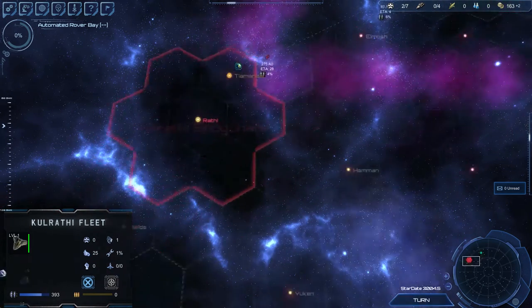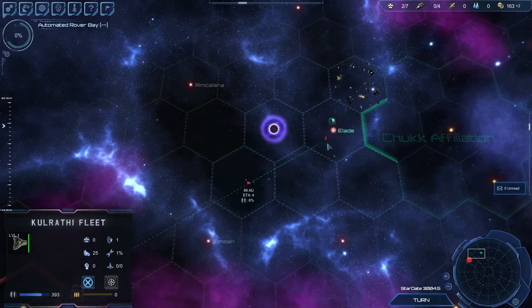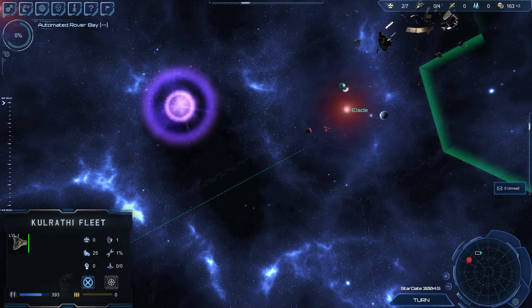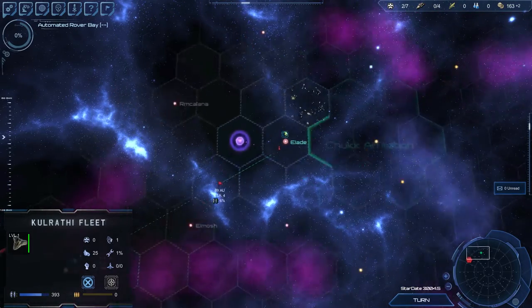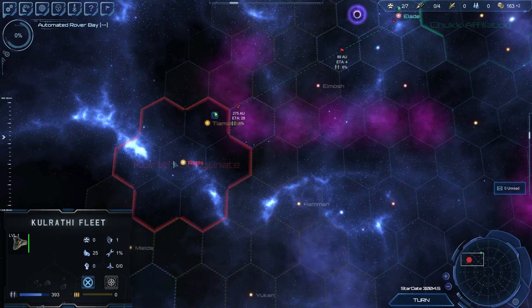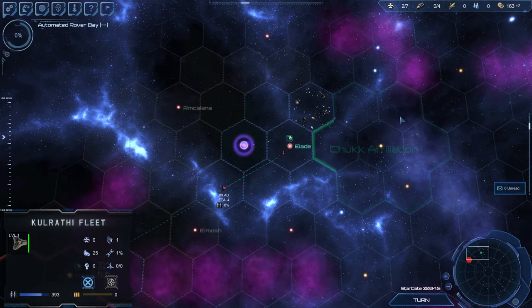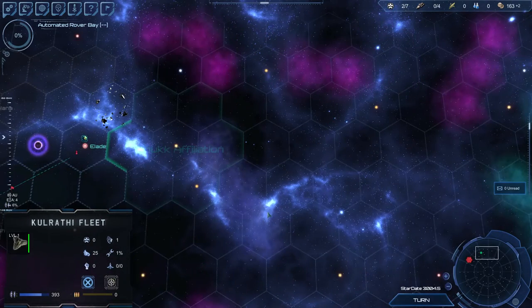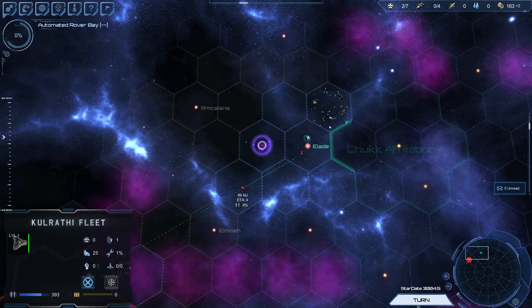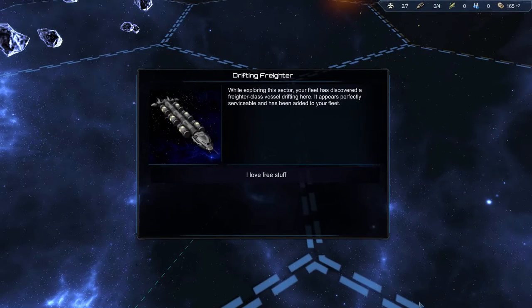The main reason why this debris field is so valuable is for the construction ship. If I were to just have a construction ship here without a colony, the station I built there wouldn't be worth it. There's a maintenance cost based on the distance from a planet, which keeps you from going across the galaxy and dropping a station just to refuel. You wouldn't want to do that.